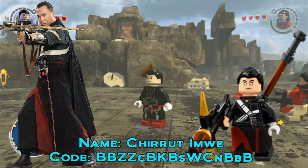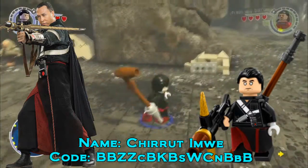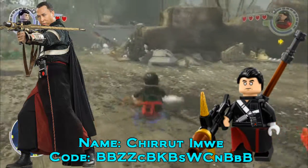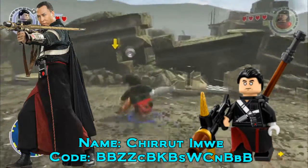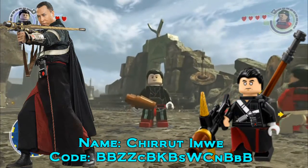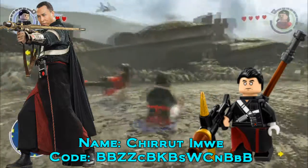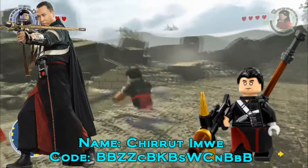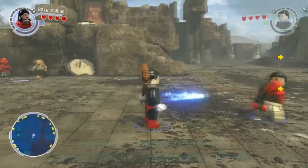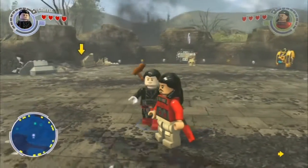Next up we have Chirrut, who is somewhat accurate to be fair. I gave him a staff as his weapon. I was tempted to give him the bowcaster because he does have that giant bow in the film, but I think the staff is actually more iconic for the character. He's the only character where I've actually used the official hairpiece — the actual piece that the official minifigure uses — and it works well, so I decided to keep it. There we have Chirrut and Baze, guardians of the Whills.